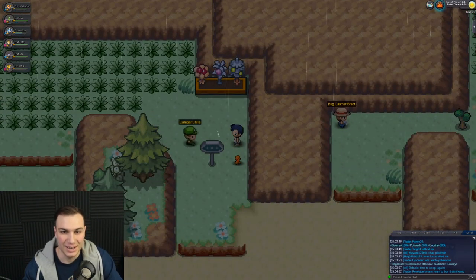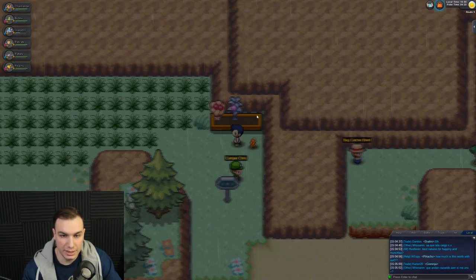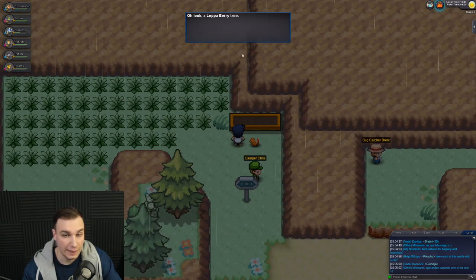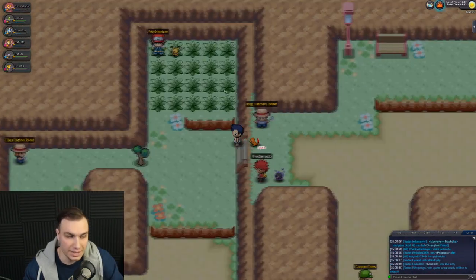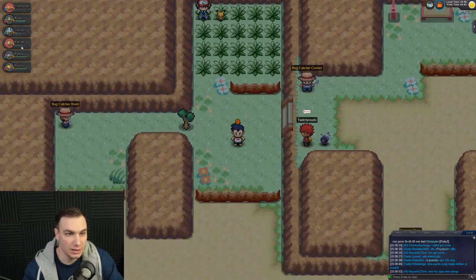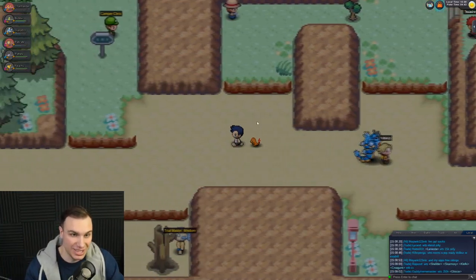We got more Citrus Berries, more Pecha Berries, and some Leppa Berries — nice! Then — wait, is that Ash Ketchum? I remember he destroyed us last time. Our Pokemon are basically dead right now, so I'm going to heal up and come right back. We're going to try to defeat Ash this time — he will not get the best of us again!